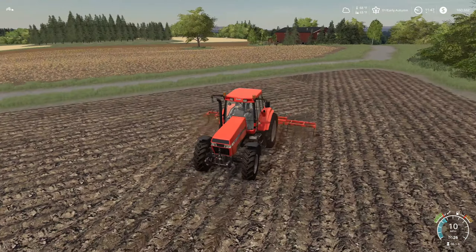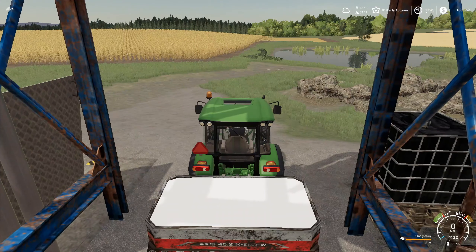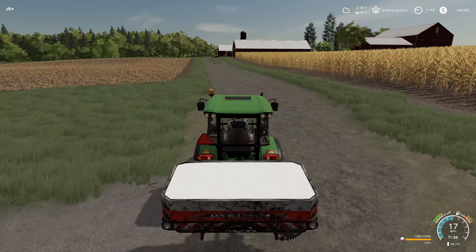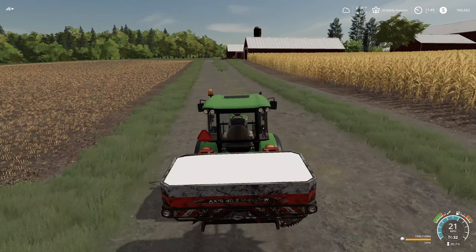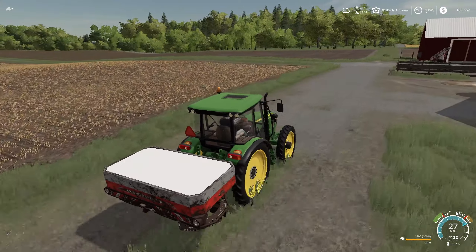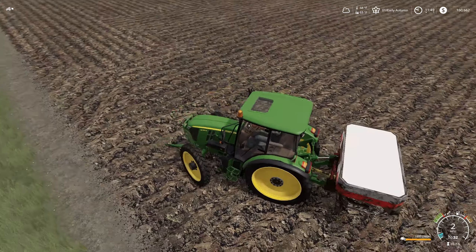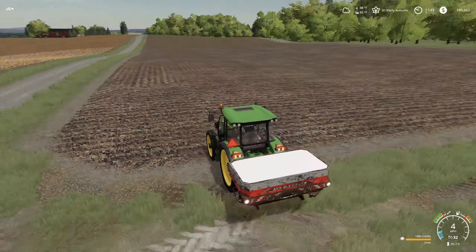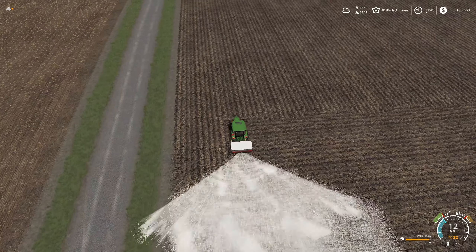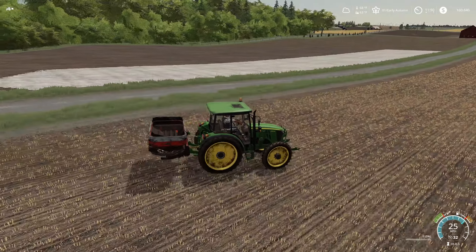We've got two little spots here and then this whole field is done. Pigs are running low on food, so we will go get a couple thousand liters of pig food. We'll get a whole trailer load — 21,000 liters — and be done like that. We do need to lime this field right here, so that's one thing we're going to have to do right now. We could hire a worker and let the worker do as much as they can, then fill in the blanks after them. But that didn't last long at all.